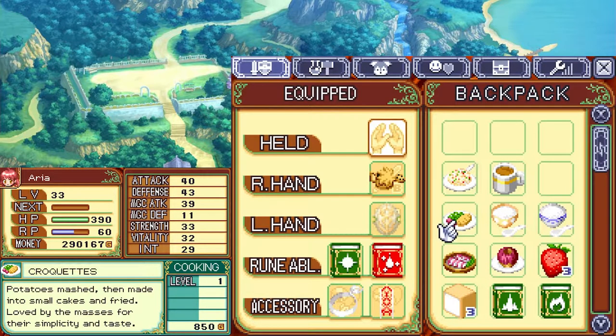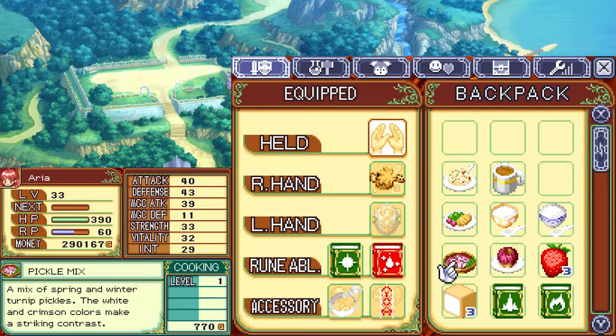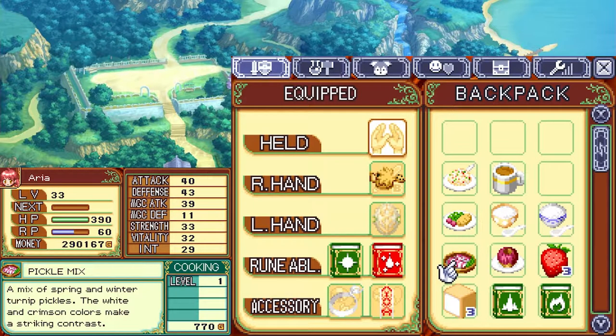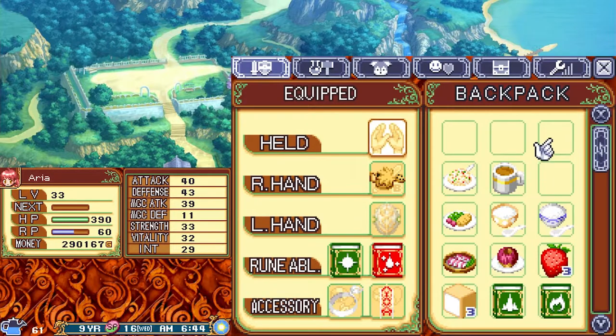Croquettes: potatoes mashed then turned into small cakes and fried. Milk porridge: milk added to rice porridge making it sweeter and more nutritious. Rice porridge: rice boiled in water, often eaten when sick. Pickle mix: a mix of spring and winter turnip pickles — the white and crimson colors make a striking contrast. Baked apple: a sweet treat blending spices and the flavor of apple perfectly. And that's it — ship time.